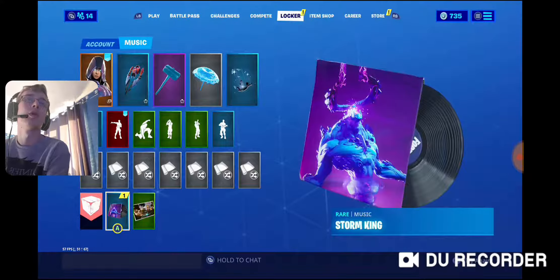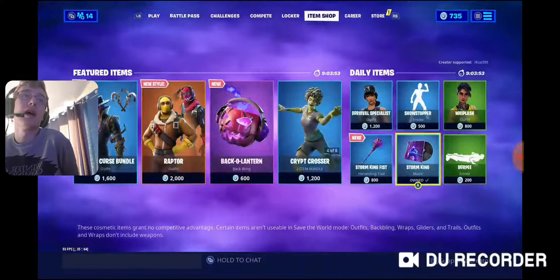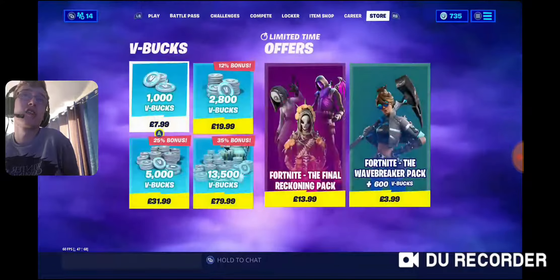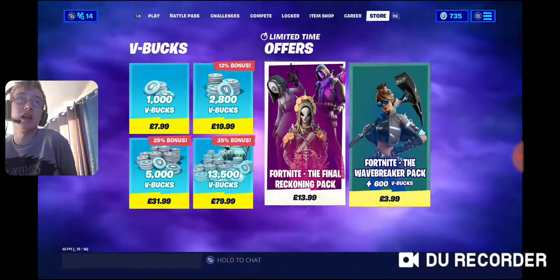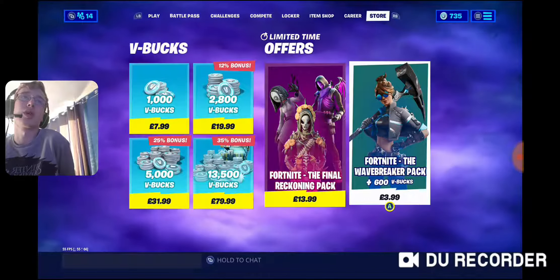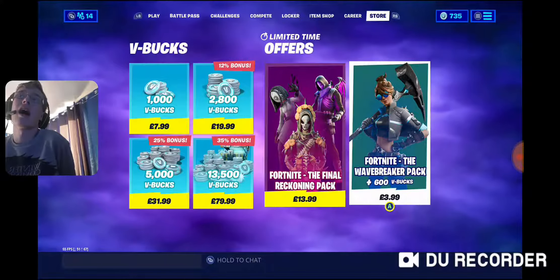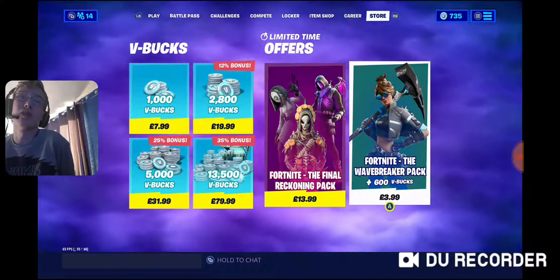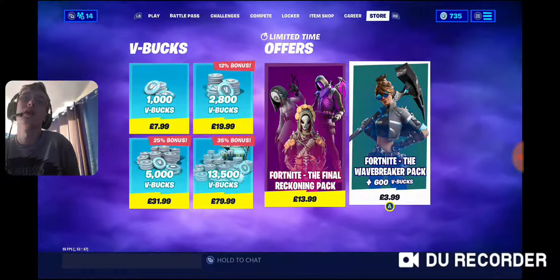Career Store — the Final Reckoning Pack is still on sale in the store, and we have the new Wave Breaker Special Pack, the £4 starter pack. It comes with the Wave Breaker Skin, a Back-A-Lantern Bat-Bling, a Pickaxe, and 600 V-Bucks — all for £4. So that's a pretty valuable value pack.